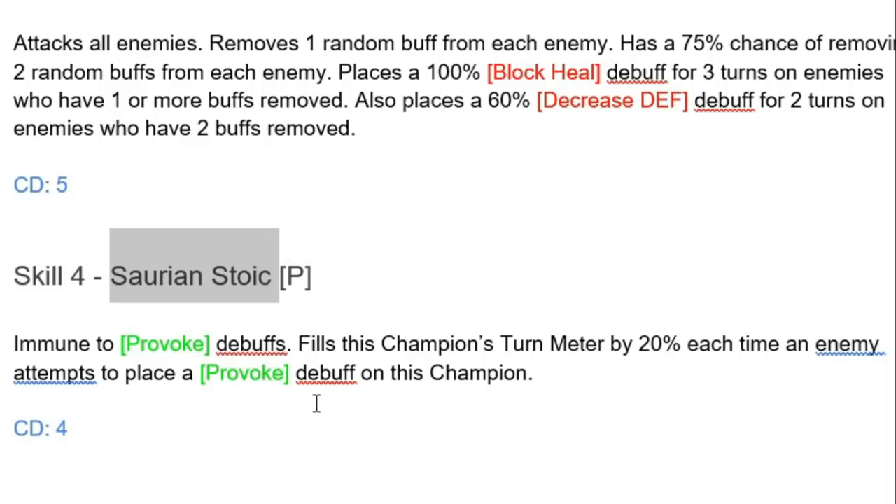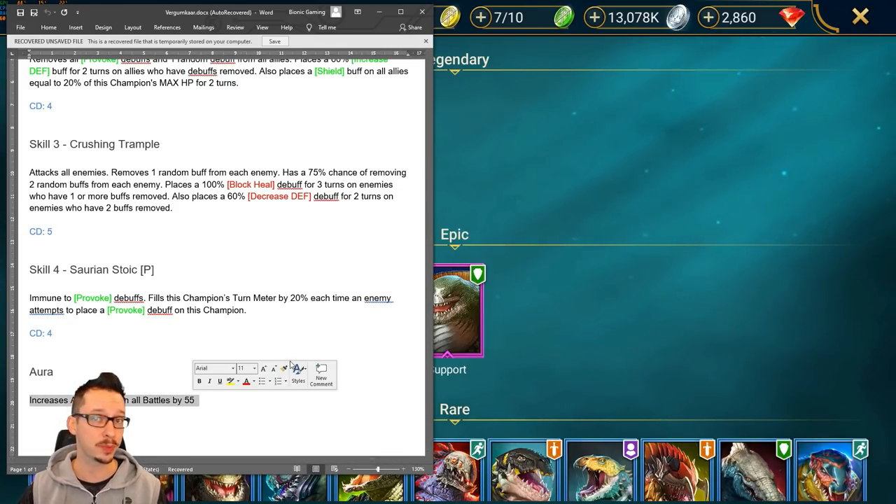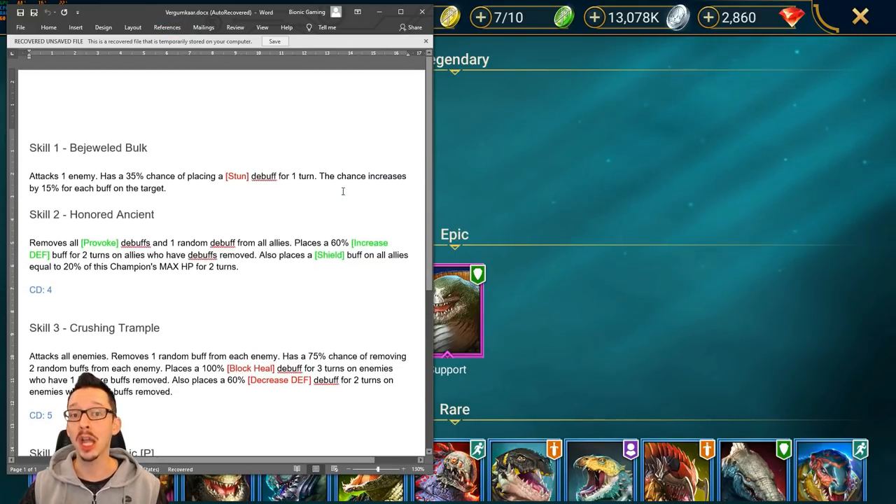His passive, Saurian Stoic, makes him immune to provoke debuffs and fills his turn meter by 20% each time an enemy attempts to place a provoke debuff on him. He also has an aura that increases ally Resistance in all battles by 55 — not on the level of Rosin's 90% in Arena, but 55 overall is pretty solid.